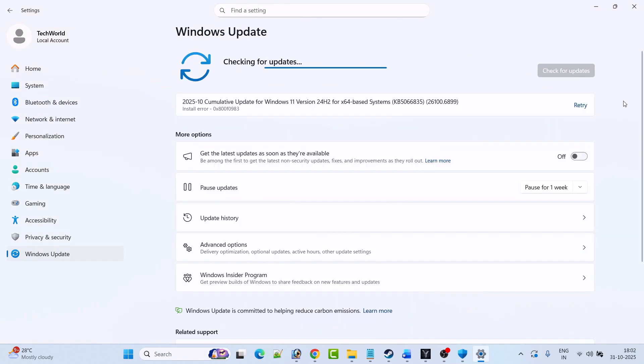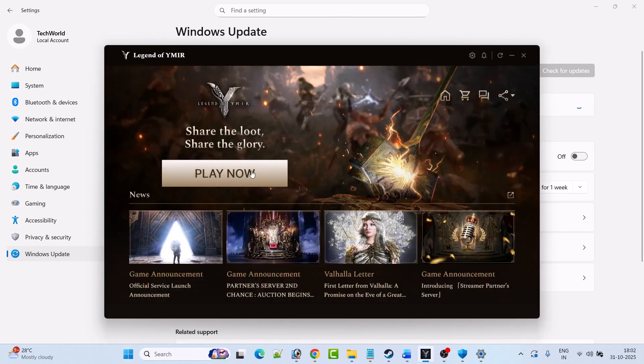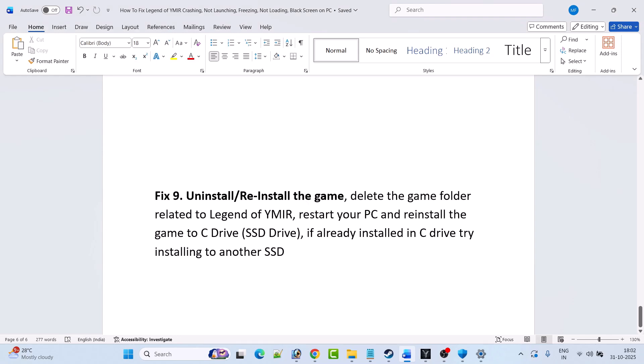Fix 8 is to update Windows. Open Windows Settings, click on Windows Update on the left, then click on check for updates. If there are any updates available, download and install them, then restart your PC. After your PC restarts, launch the game and check if your problem is solved or not.